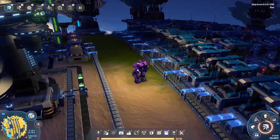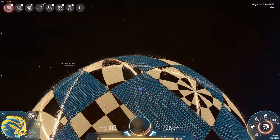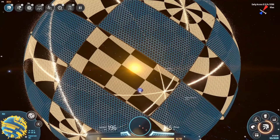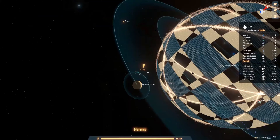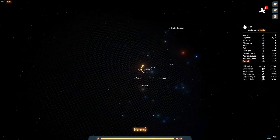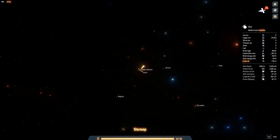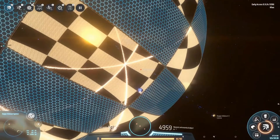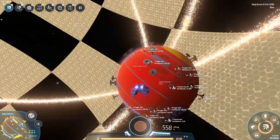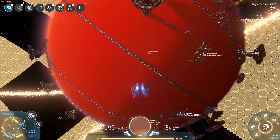Let's go to the game and do something about that. We'll fly from our home planet to our smelting planet. This here is the Dyson sphere I talked about — a gigantic structure harnessing energy from the star. I'll show you the scale: this is one star system, and this is the entire galaxy you can play in. Those little dots are transfer ships transporting resources across star systems.